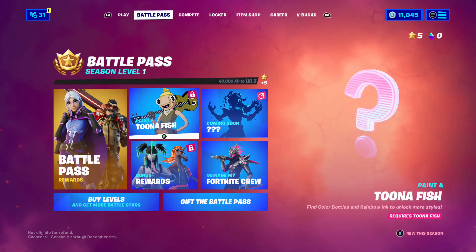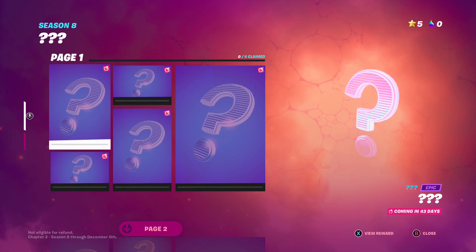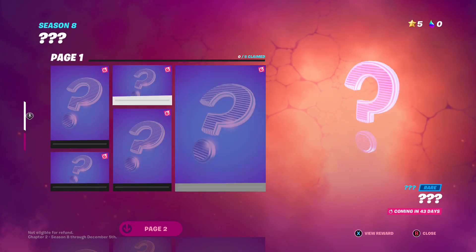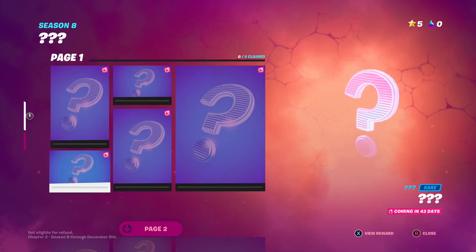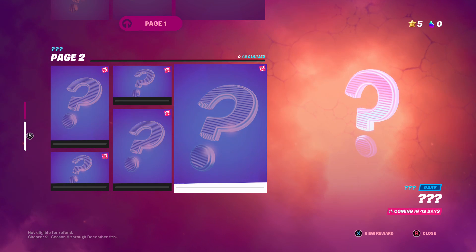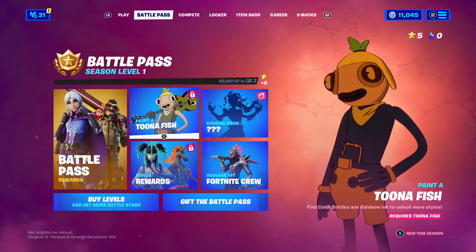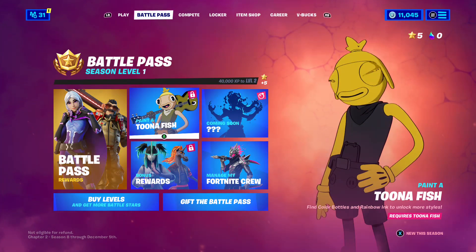Then we've got the secret skin. It comes out in 43 days — so about a month and a half. I believe her name's gonna be Queen. We gotta wait till she comes out. She's actually already in the game. Should be pretty cool — I'll make videos on the challenges and stuff once that comes out.